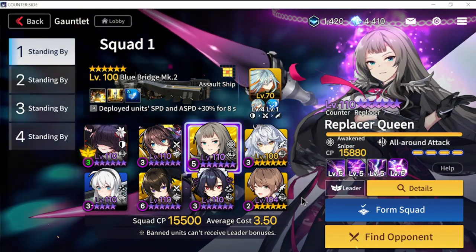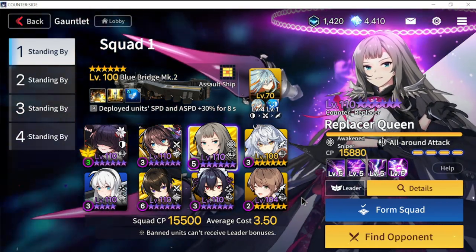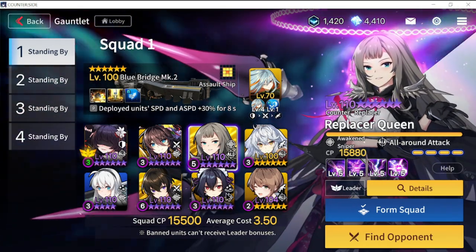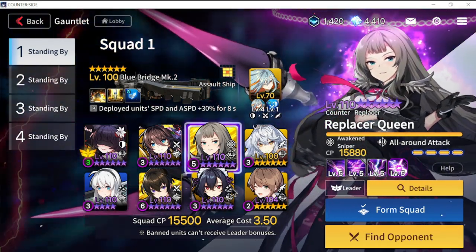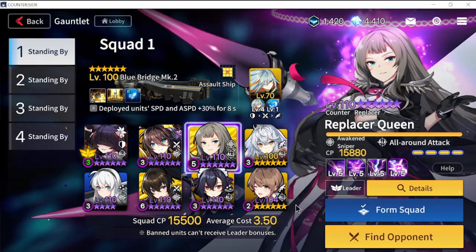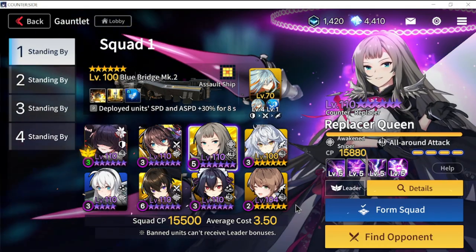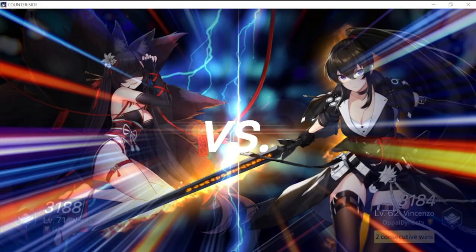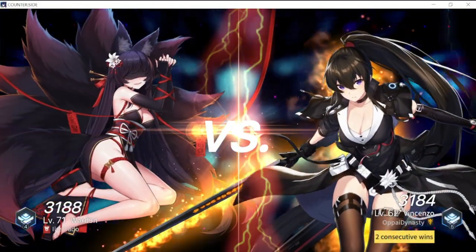Other options are a bit more situational. Hayami and Sanai can be good choices since she deals AOE against units rushing toward you. Ludmila is also worth trying because she has crowd control as well.